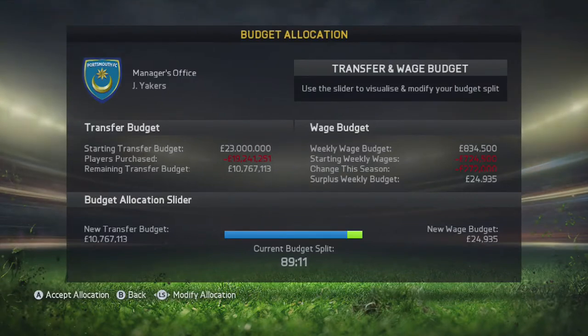For this transfer window we have £10 million to spend and £24,000 on the wage budget, but when we equally distribute it, it's about £8,076,000 on the wage budget. We could mainly go for pre-contract signings, but I do want to be selling some players and bringing others in for the rest of this season. I've got a lot of permanent transfer targets in mind that I intend to go for.